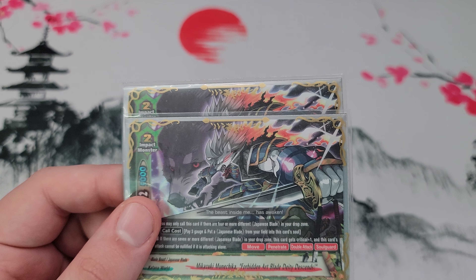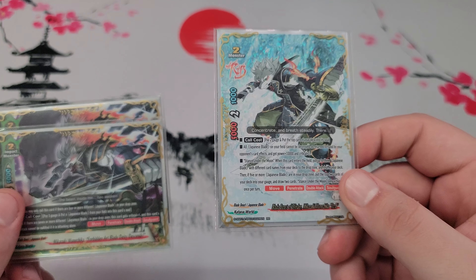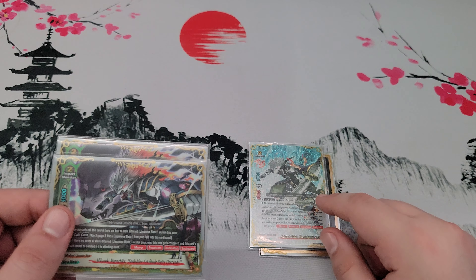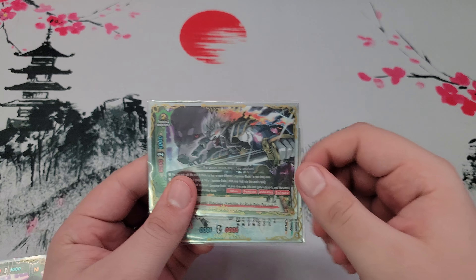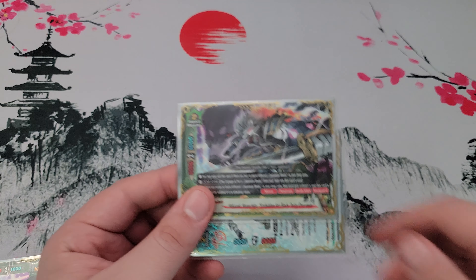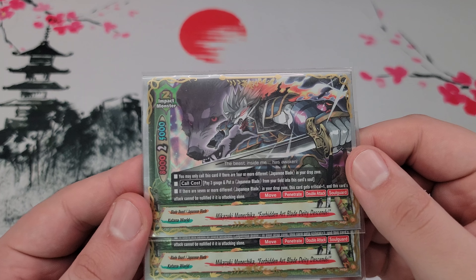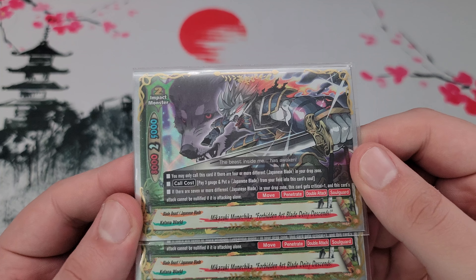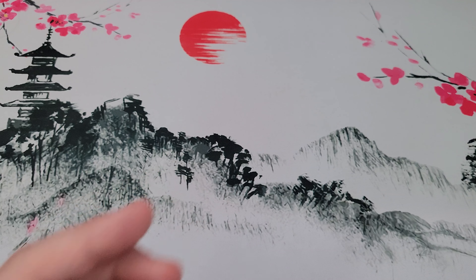Keep in mind: if you want to call the Impact Monster over Mikazuke Munichika and he has a soul, he actually loses the soul based on the wording of the impact. So you do not gain the soul he had initially. Wording does matter — it says to put it from the field into his soul, it does not say play it on top of a card. If it said play it on top of a card on the field, then it would keep all the souls below it. Just keep that in mind with gameplay.